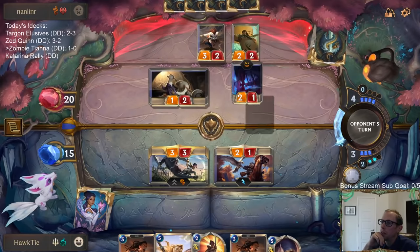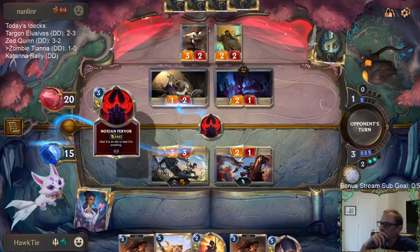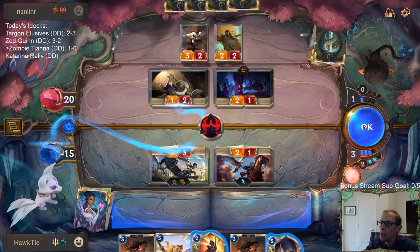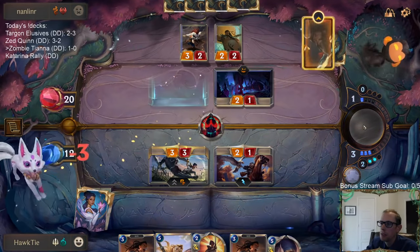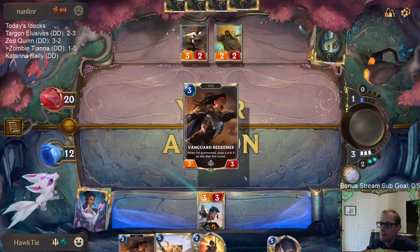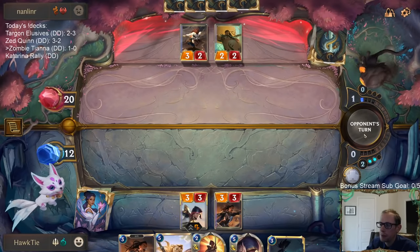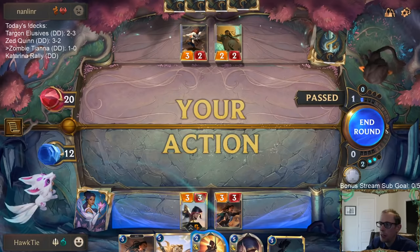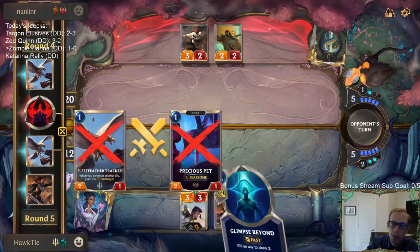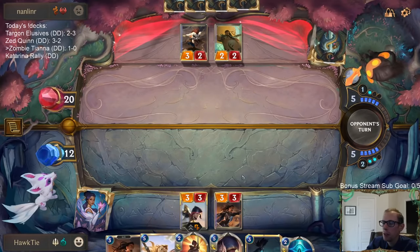No blocks. Going upstairs with the Fervor. Calista! It is cool how Vanguard Redeemer does grab champions. We don't get to see what card they burned - I didn't see what card they burned and I guess it doesn't tell you.